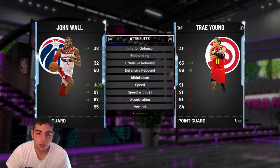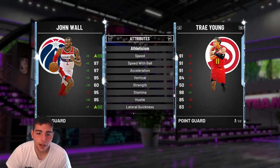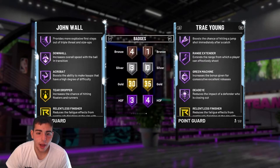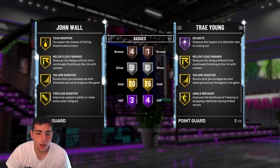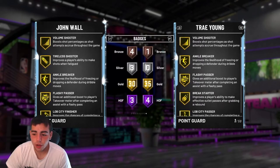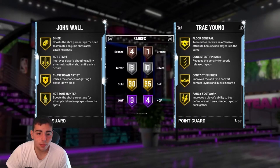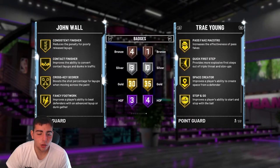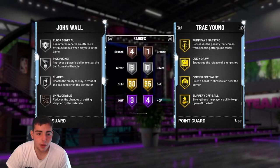He's got 99 speed with his shoe — really a 97. Lateral quickness is solid. Honestly this card is stacked. He's got badges — I'm just gonna show them on screen. Pretty stacked. He does not have any shooting badges, really pretty much all driving badges. He doesn't have quickdraws, so he's more of a driver, more of a dunk-on-your-face type of guy.